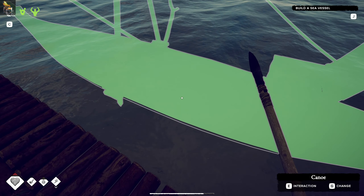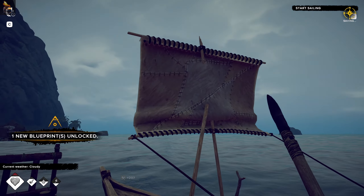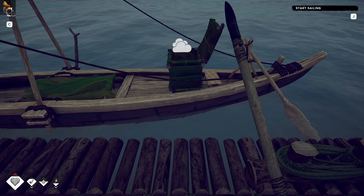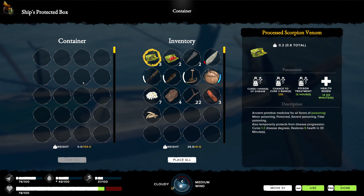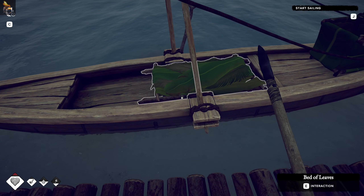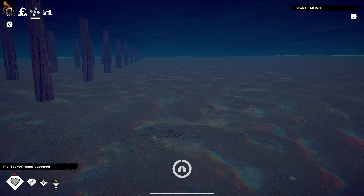Can I get in there? Interaction - place the resources. Nice! Build - nine hours, holy crap! But we have a nice boat, look at that! So how does that work? Ship's protected box - we can store 100 weight units in there, that's pretty cool. And we've got a bed. We can take the helm - whoops, I fell off the side.